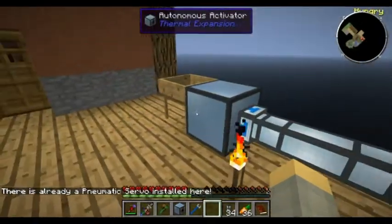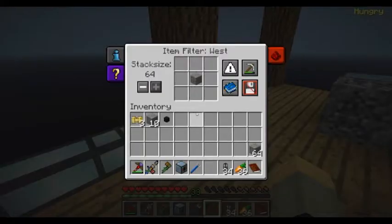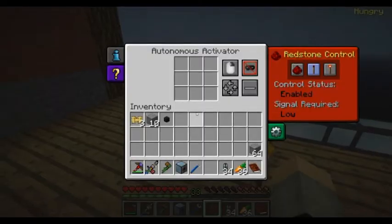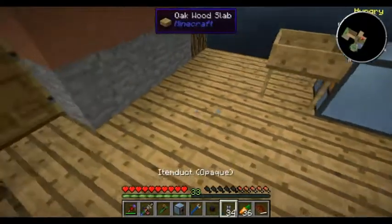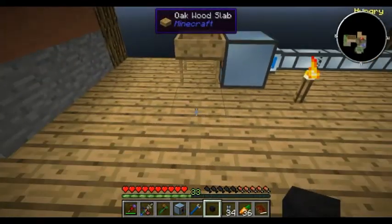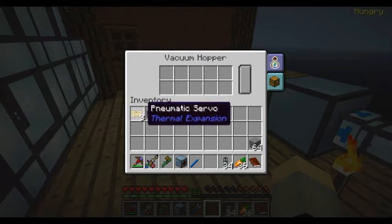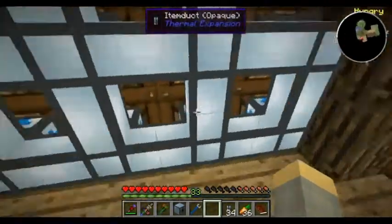That should go in there. That should be working now. Let's get our vacuum hopper set up here - set it here, connect it there. Then we will need to get another chest.